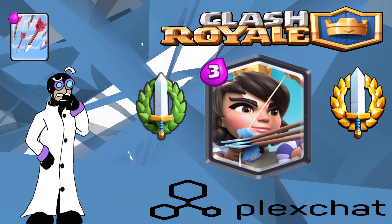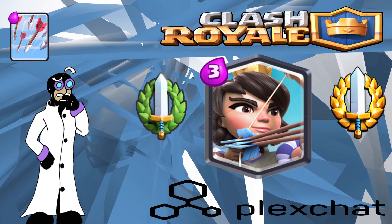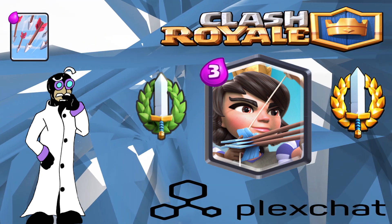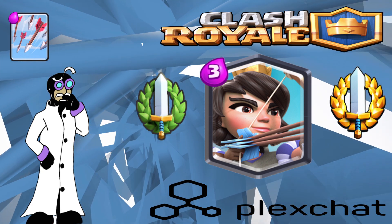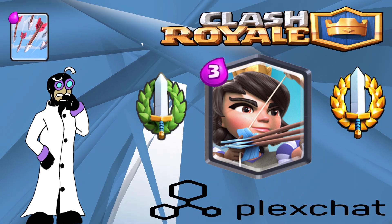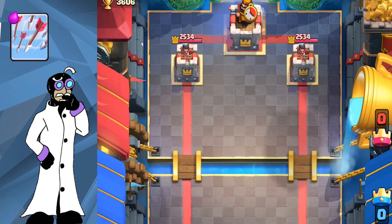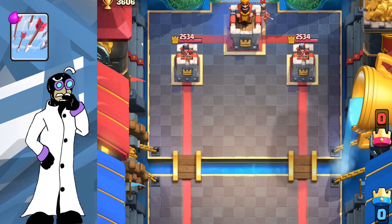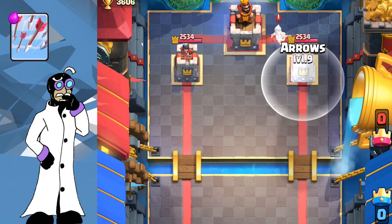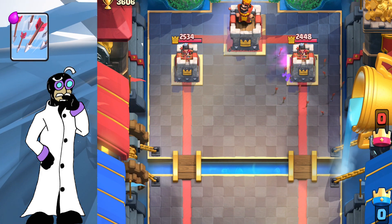Princess is an even elixir trade on a legendary card, which is as rewarding as it gets considering Arrows are a common card. Because of her range, it's always good to arrow a Princess — she is almost always placed in close proximity to a tower, so it's very easy to get value. Eliminating a Princess almost always eliminates the support your opponent was trying to build on a push.